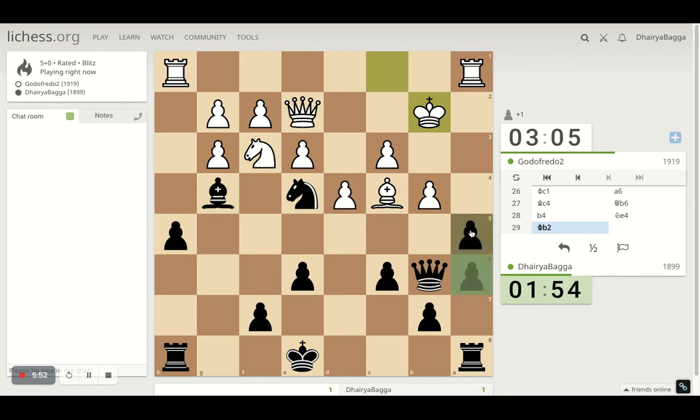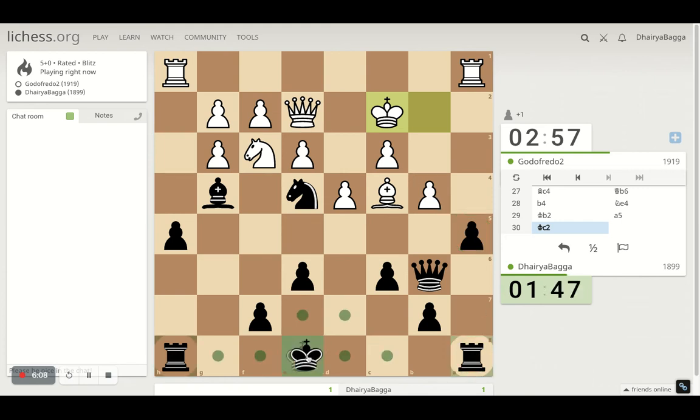Should I play pawn forward? I should. This king is in front of the queen, so why not? He sidesteps. Now I can't take here because my rook is hanging otherwise. I think I should just place the rook up, connecting both of them.